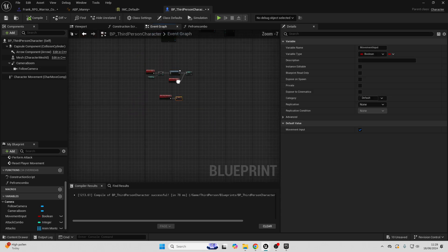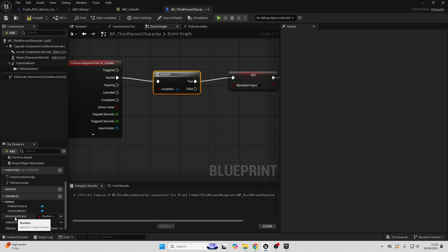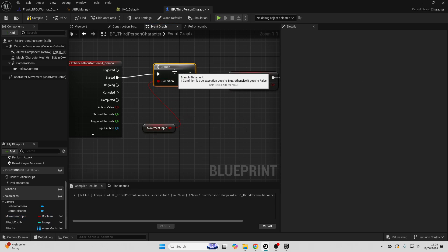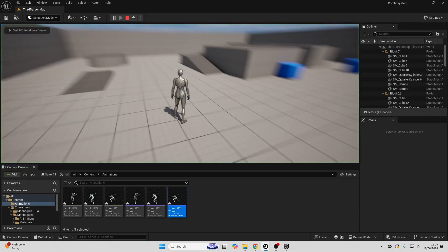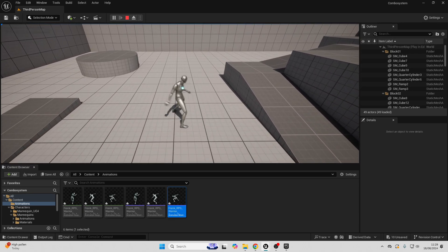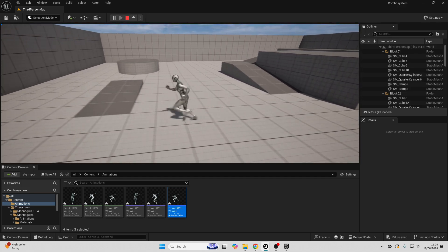Back in the third person character, go to the Input Action Combo node. Before performing the combo, drag up and add a branch, checking that movement input is true — only if movement input is true do we allow the player to perform their combo. Compile and test. Spamming the left mouse button now smoothly cycles through all the different animations in the combo. We have three animations in that combo, but you can easily add more or fewer.